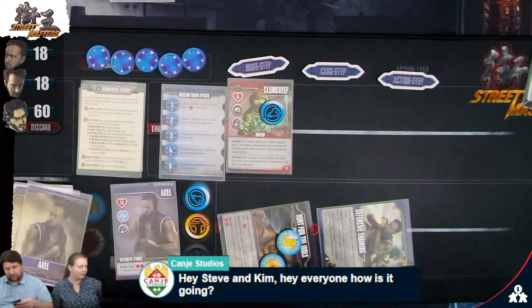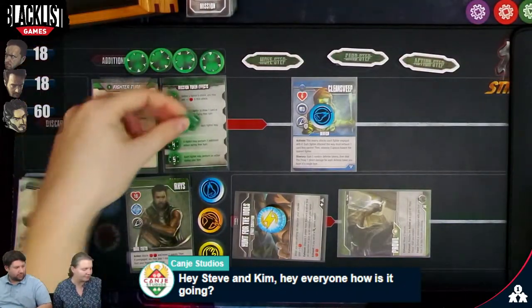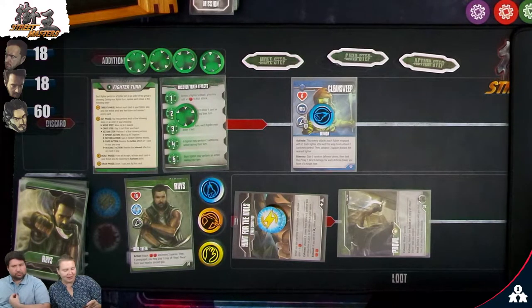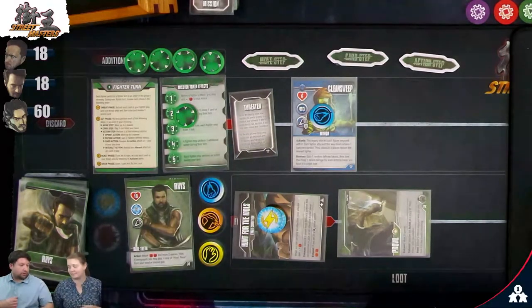Now we do our draw phase. Look who completed their mission! You get a mission token and put it on your card, then get a new mission. Kim's new mission is 'I Am Now Threatened': at the end of your move step while engaged with an enemy, any fighter may discard an ability card to complete this mission. All mission cards have you do something negative to get a positive effect — and any player can do it on behalf of another.